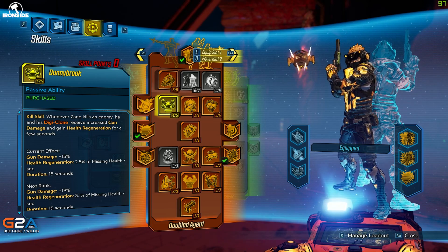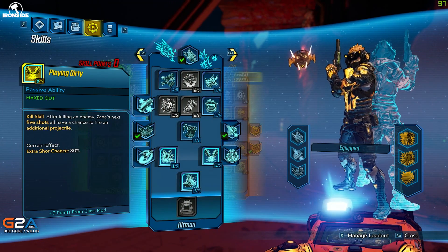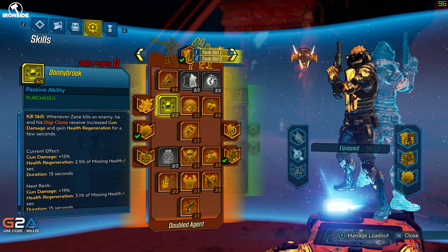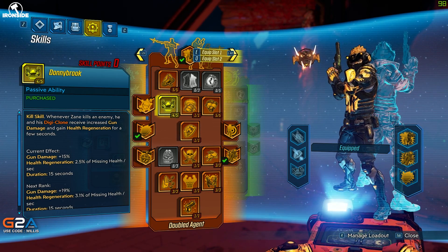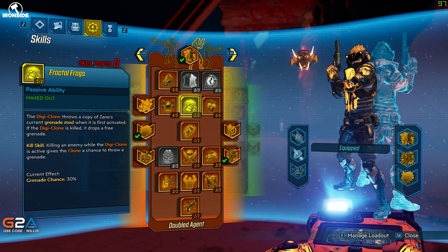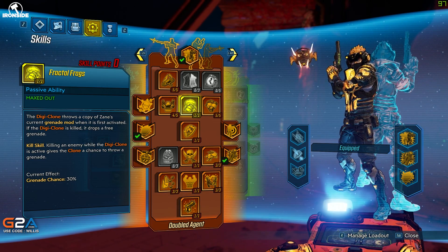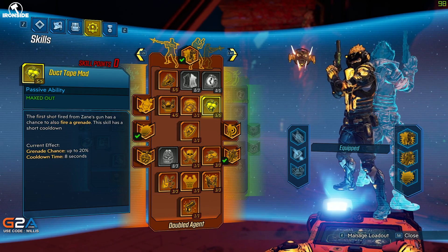Four points in Donnybrook — another kill skill buffed by Death Follows Close. Whenever I kill an enemy I get increased gun damage and health regeneration for a few seconds, and my Digiclone gets this increased gun damage as well. We've also got Fractal Frags, so the Digiclone will throw a copy of Zane's currently equipped grenade mod when it's first activated, and when the Digiclone is killed it drops a free grenade.